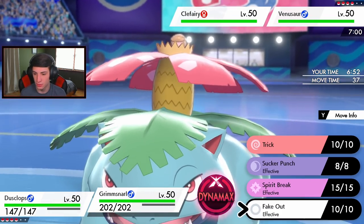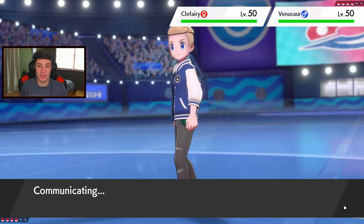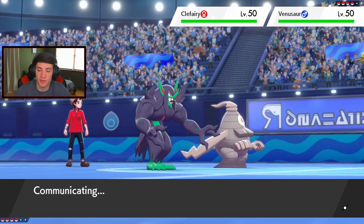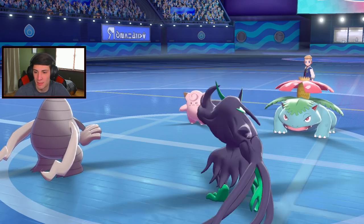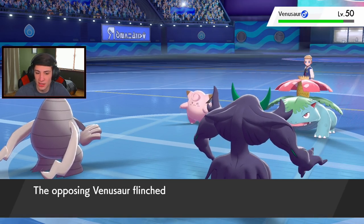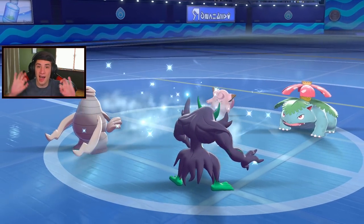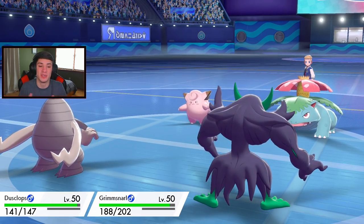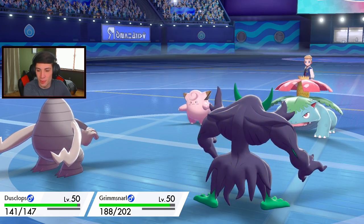Going for Trick Room and Fake Out on Venusaur. He's got a Lum Berry, so he's just trying to go for sleeps. Built a little Fake Out action - it goes off and Venusaur flinches. He goes for Icy Wind - okay, he's going to slow us down. I'm totally fine with that since we're running Trick Room. Go ahead and lower our speed for us, thank you very much!